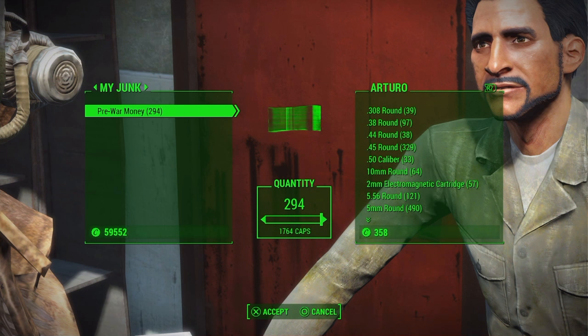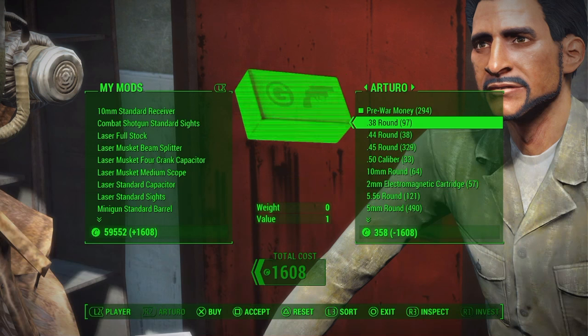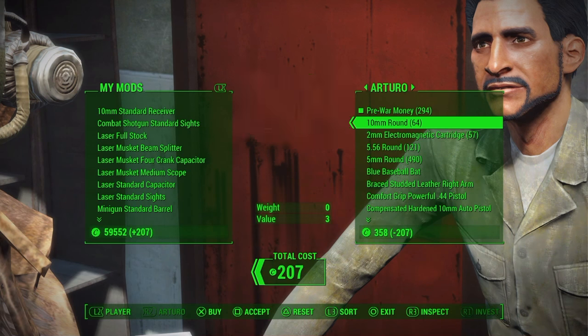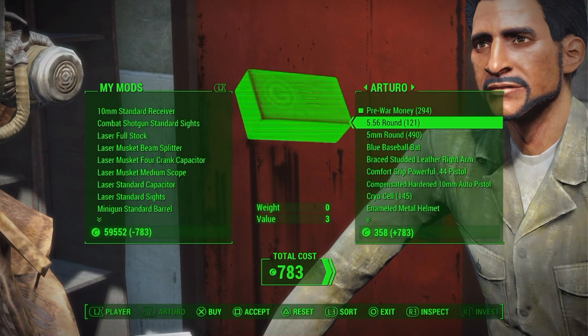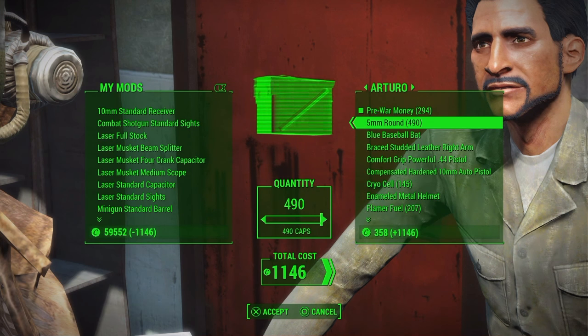You can either sell the pre-war money and get caps from the trader, or you can go over to the trader's inventory and take what you want and swap it for the pre-war money. If you liked this video leave a like, subscribe, and until next time, see you.